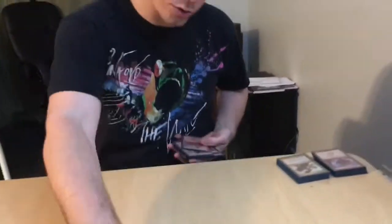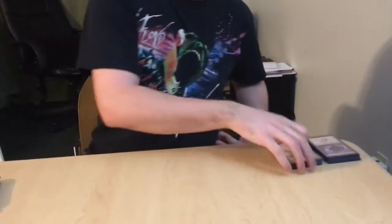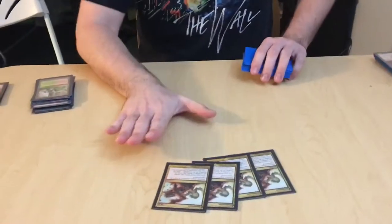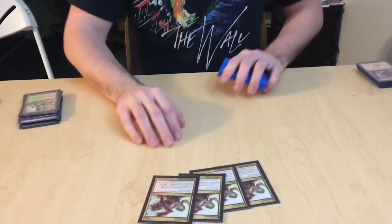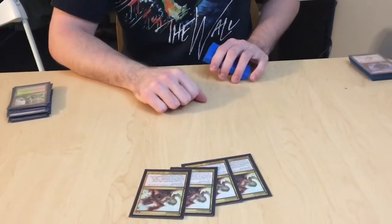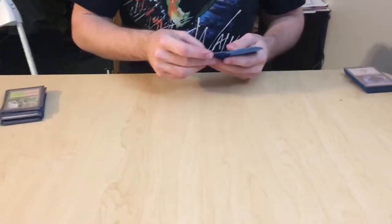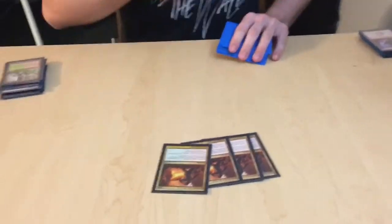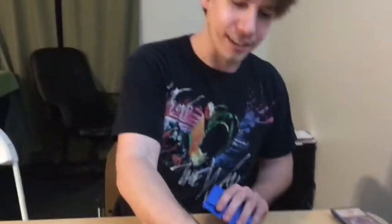Next, we're going to go on to the Spells. You got your 4 Terminates — a little bit of board control, very staple. Take out whatever you need. Something too big? Get rid of it. Something just bugging you? Get rid of it. Just get rid of that 1/1 that's in the way. Got a little bit of trouble with Artifacts and Enchantments? Destructive Revelry — do a little damage and take it out. Clutch card right there.